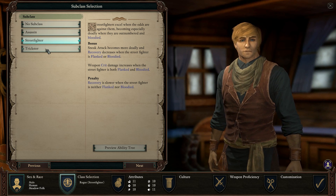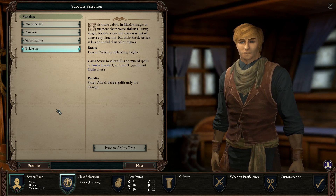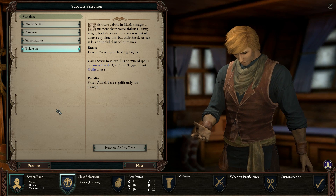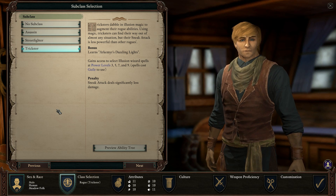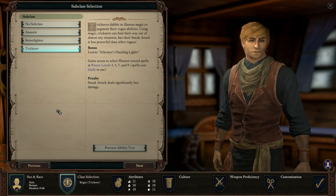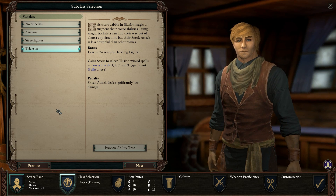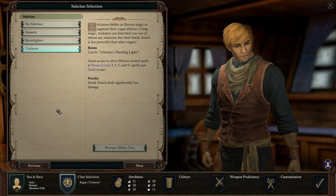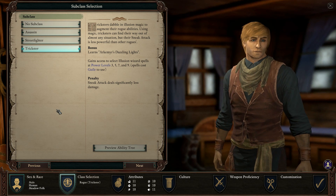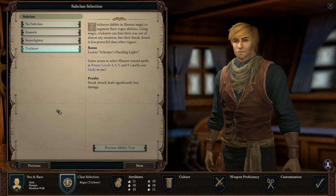The last subclass is trickster. Trickster is a hybrid rogue, and the best way to go with a rogue trickster is to multi-class with wizard. Think of it as a support rogue — fast-casting spells from stealth, debuffs, a lot of crowd control, blinding. That's about it with a trickster.